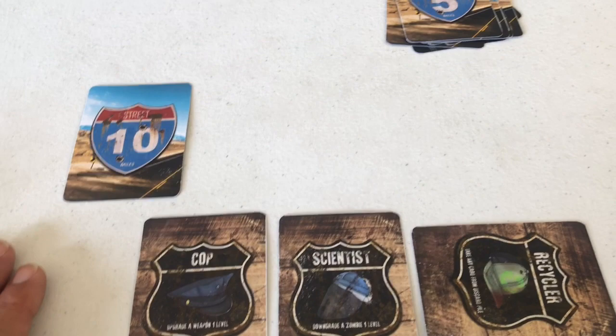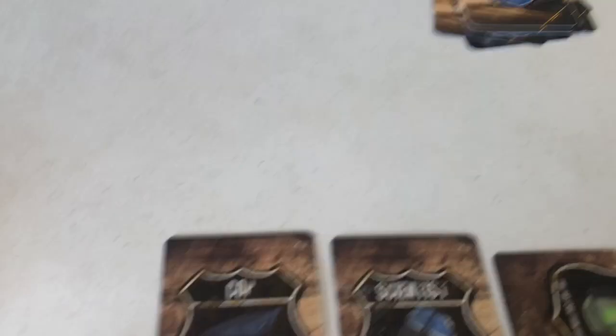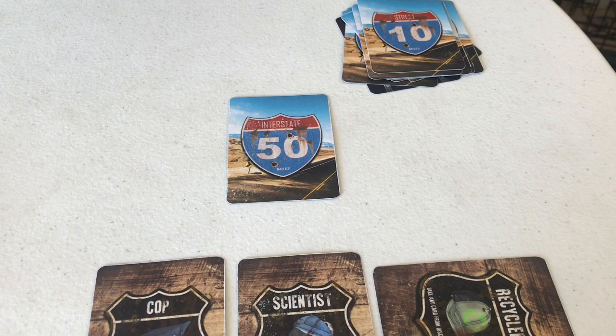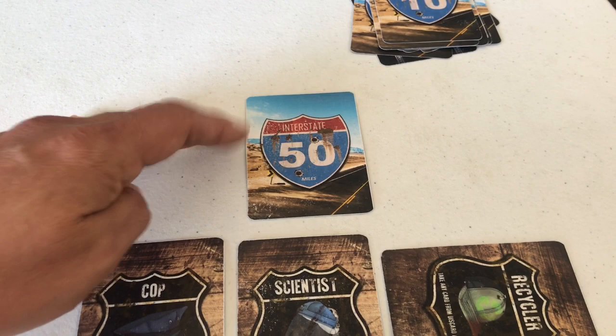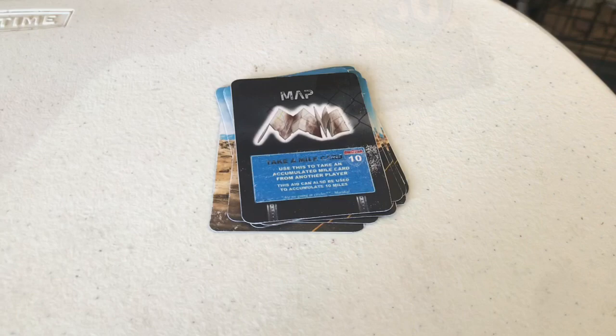Weapons are extremely rare. We still have a card to move forward 10 miles, so turn six's first action: use that for 10 miles — we're at about the 100-mile mark. Second action, draw a card — 50 miles of progress! There's only one of those in the deck, and we've gotten really lucky. Third action: let's use that 50-mile card. We now have just 55 miles left to go on this 200-mile journey!